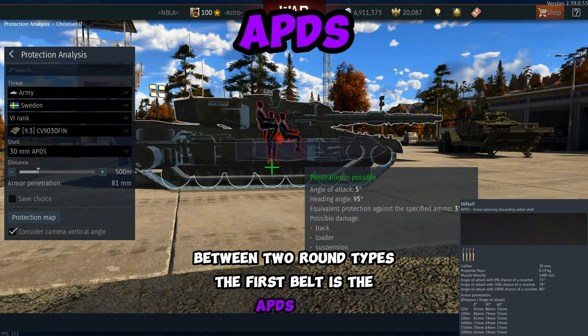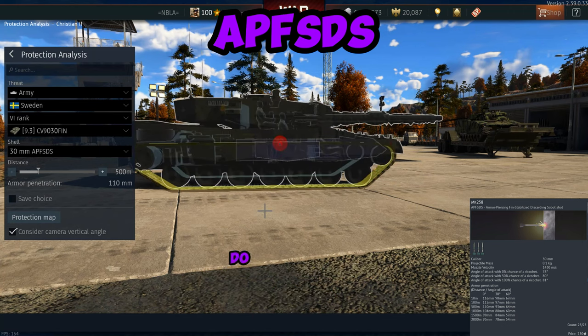The first belt is the APDS belt, meanwhile the second belt is the APFSDS belt. Do you notice a difference between these two? If you don't, I'll explain it.